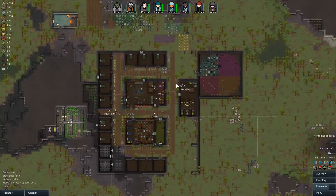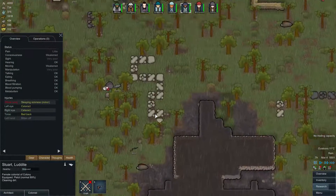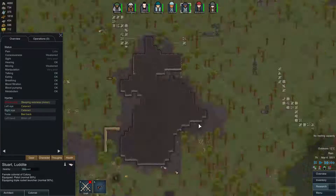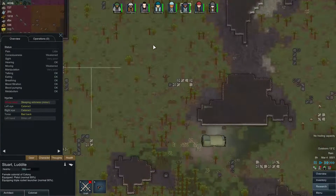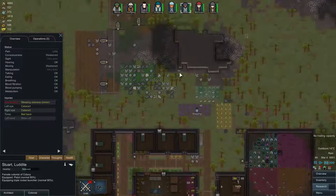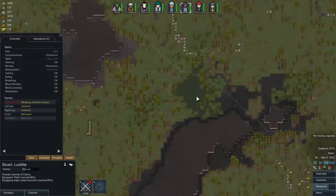Now where is Stuart? Right there. I got a plan for you — you actually don't have a left hand, but let's get you to equip this rocket launcher. I'll be using that against the mechanoids. I think it might work somewhat, we're gonna have to wait and see. I'm using Stuart because he's terrible at shooting, and I don't think it really matters when you fire a rocket launcher.